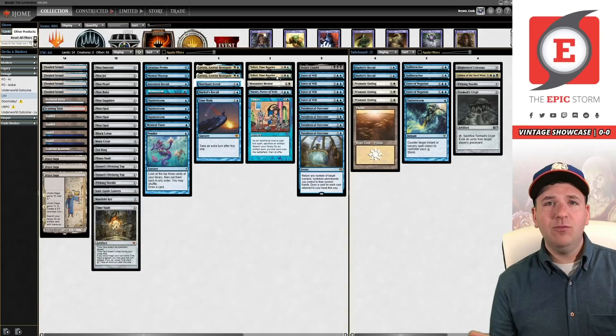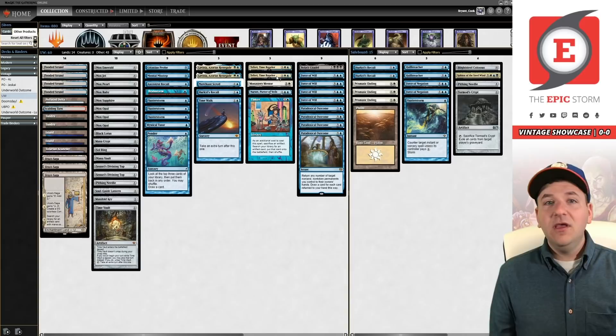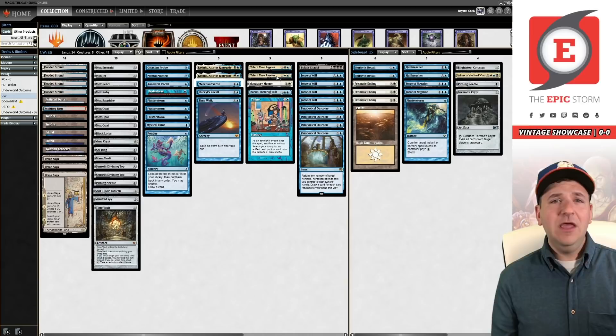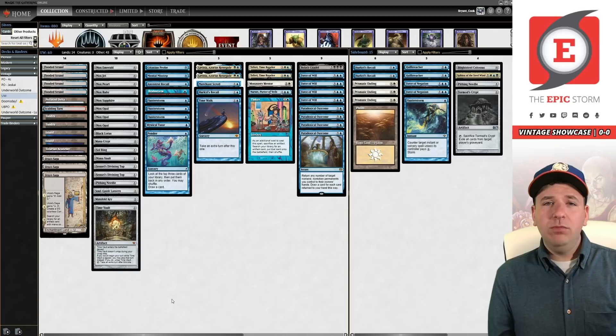And then we have Teferi, Time Raveler. I cannot put into words how much of a garbage card Repeal is — and that's not an opinion, that's fact. Jokes aside, Teferi gives you protection against the most commonly played counterspell in the format that isn't Force of Will right now, which is Flusterstorm. Every deck is trying to run three or four Flusterstorms. Teferi just shuts down all those opposing Flusterstorms, and on top of that it gives you that backdoor that Repeal does while actually being good in matchups.